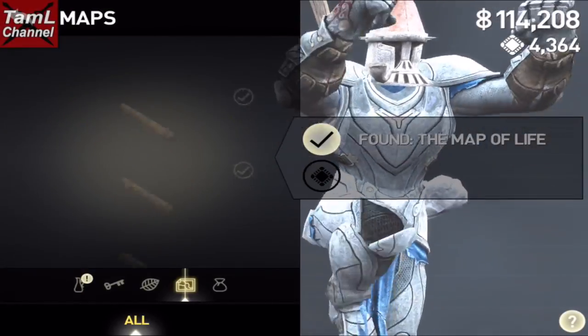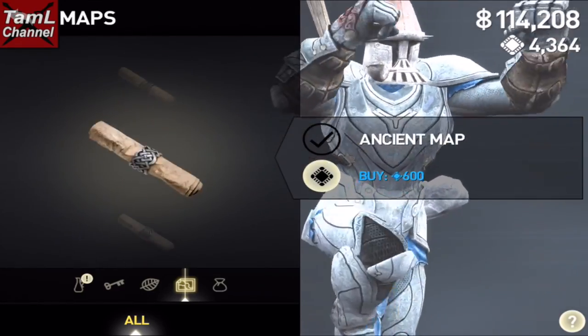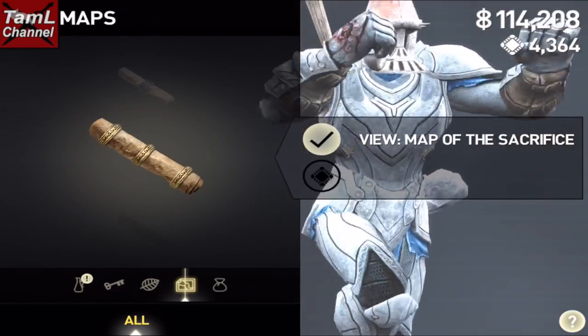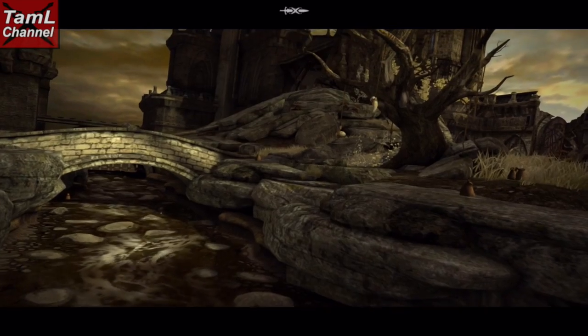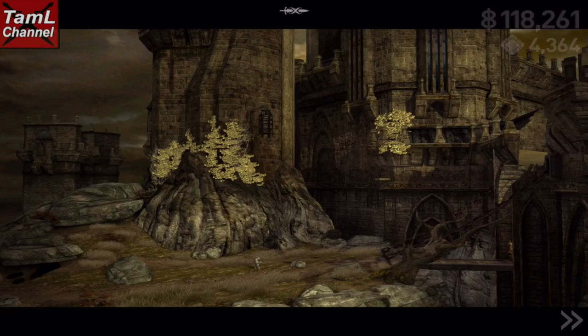The other thing you need is the Map of the Sacrifice — I'm showing it here. I'd already bought it with this low-level character; it's around a couple of thousand chips, I don't remember the exact amount. You'll see that it shows a face in a room — it's a statue face on the floor.